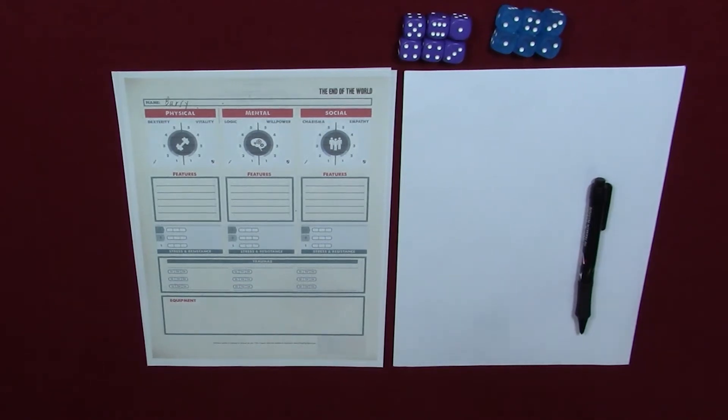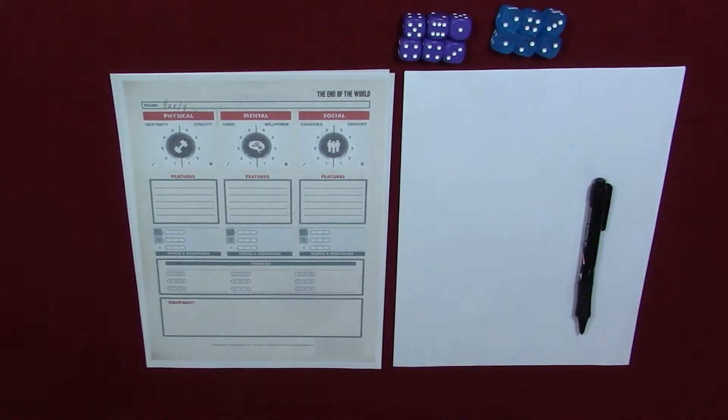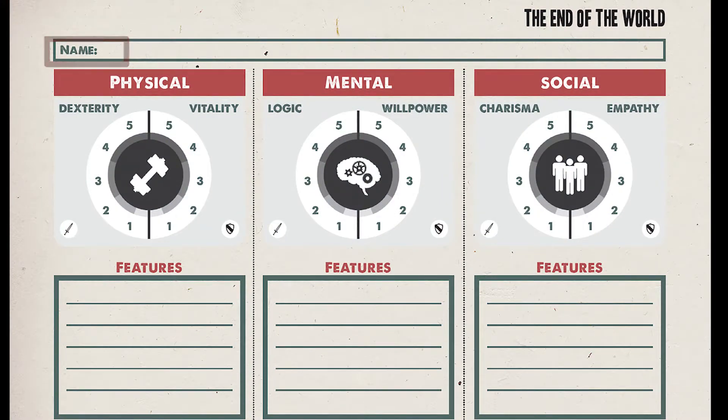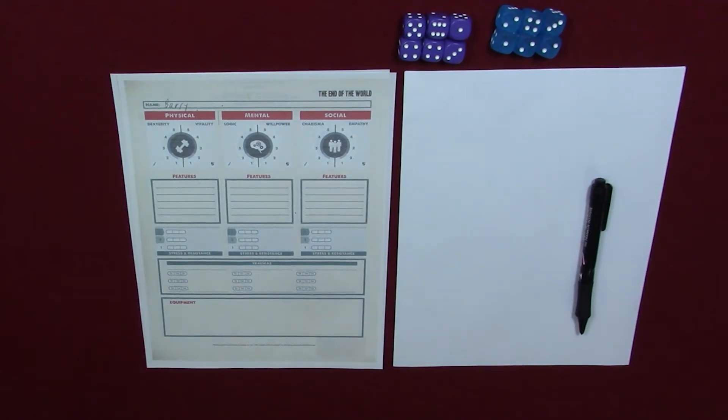Once everybody has what they need, you're going to create your characters. Now, before you start filling in your character sheets, as a group you're going to decide whether you're going to use a non-fictionalized version of yourselves or a fictionalized version. The rulebook actually suggests you play non-fiction versions of yourself, but the option is there to play fictionalized versions. Either way, don't mix and match — you're all playing the same type.